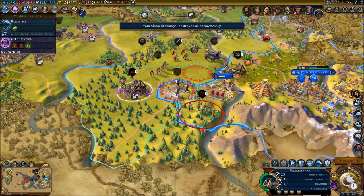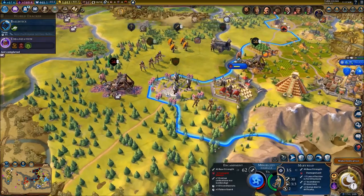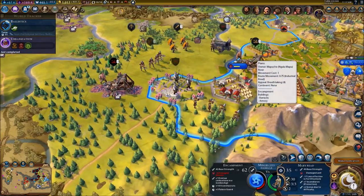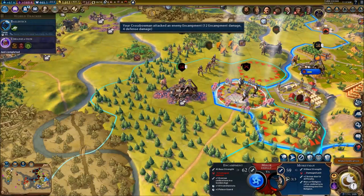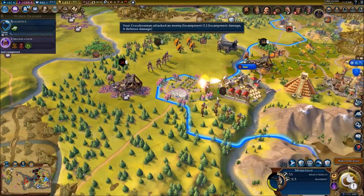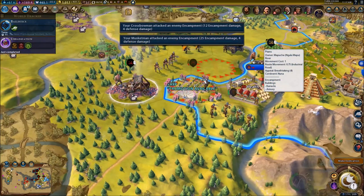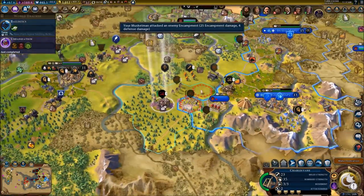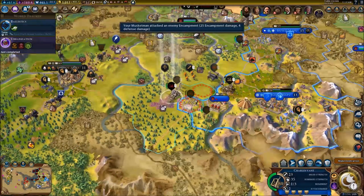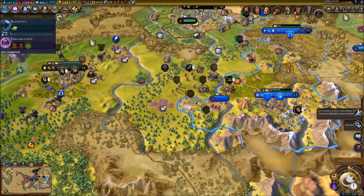Let's continue our assault with Mary Reed just to be sure. Start attacking with our musketeers. Almost done, boys. I can't attack just yet with my catapult, so that's kind of frustrating, but that's alright.